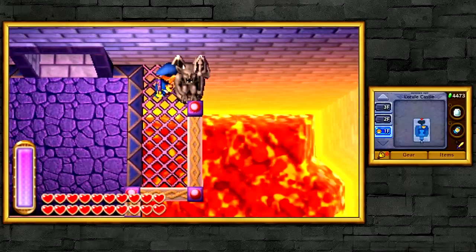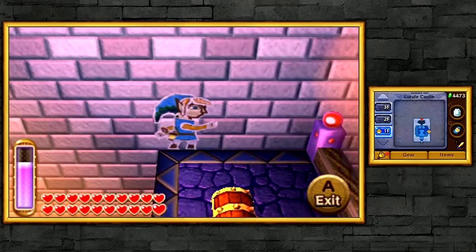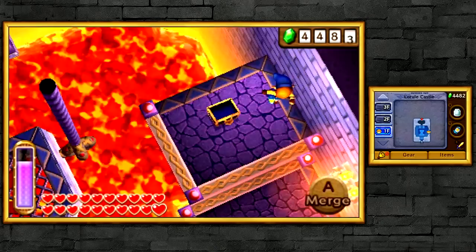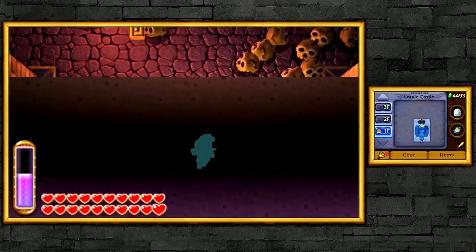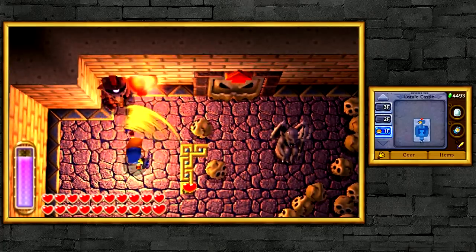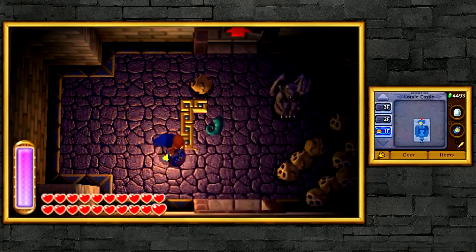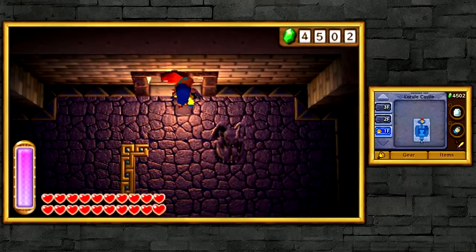Here we are inside Lorule Castle and we're gonna be taking it on in this episode. I don't know if we're going to do everything within this episode, but we'll see how far we make it. There are some rupees here, but we don't really need them because we're pretty much at the end of the game with 100% completion. Here is a knight with a ball and chain with fire on it — we're gonna have to kill him to advance. Pretty easy. I'll grab this heart as well, and some skulls.